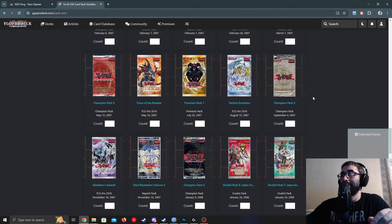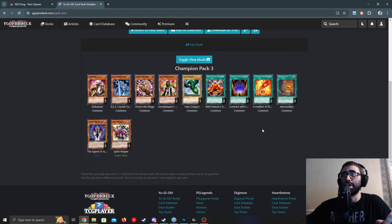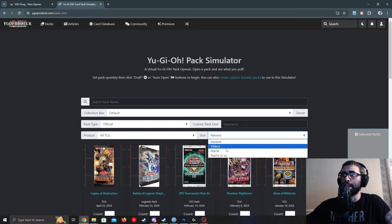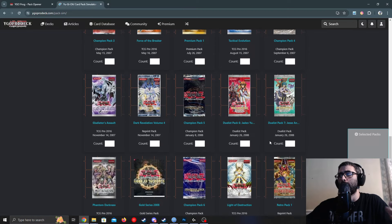Opening Champion Pack 3 — six packs quickly. Kiba Man, some nonsense, Micro Valley, Spirit — all garbage, not even worth looking at. Then auto-opening 30 packs of Jaden Yuki and 30 packs of Aster Phoenix.